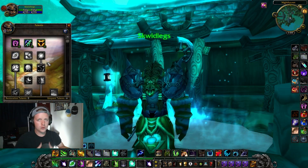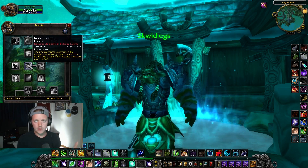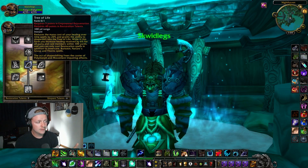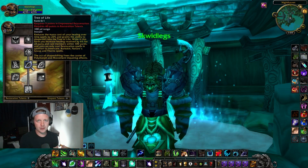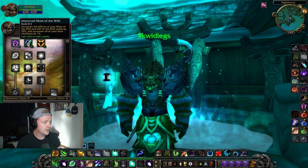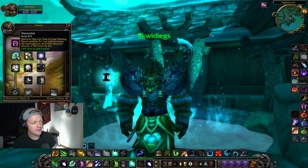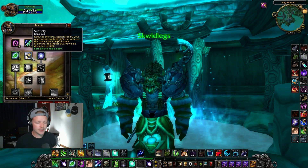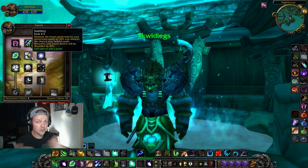Now for Resto, there are two schools of thought. You can go down Balance for a more dot-focused build, grabbing Insect Swarm and foregoing Tree of Life and Wild Growth. I play Druids to Shapeshift — Feral, Moonkin, or Tree. So I'm grabbing 3 in Nature's Focus, 2 in Improved Mark of the Wild, and skipping Naturalist. Subtlety is very important for Resto — it gives 30% avoidance to your helpful spells being dispelled.